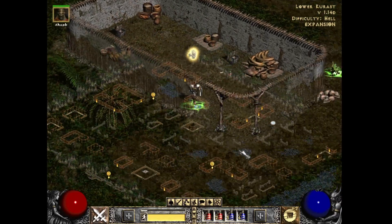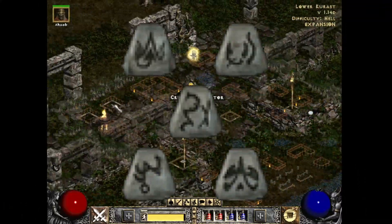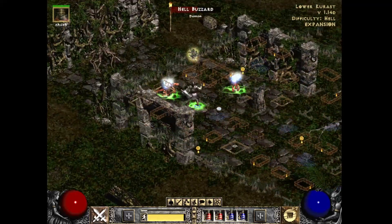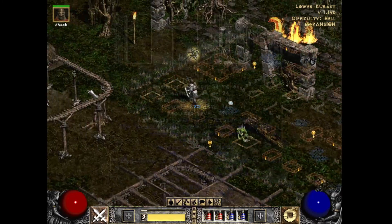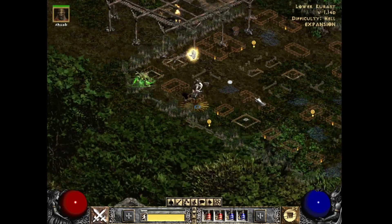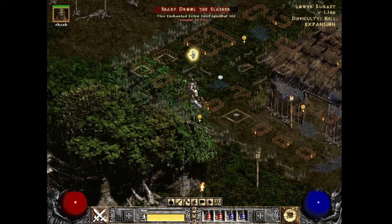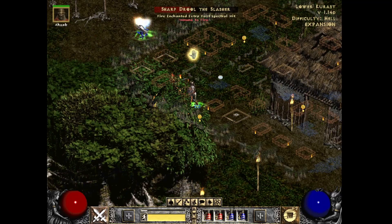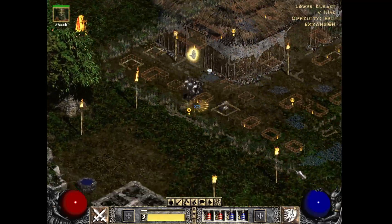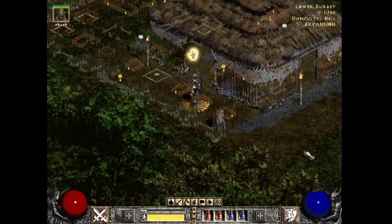It is hard to believe the Grief runeword only requires Eth Tir Lo Mal Ral. For a pretty low investment, you get the hardest hitting weapon for both melee and smite paladins. Grief is unique because it provides 340 to 400 raw damage, which is particularly powerful for smiters because the damage is applied to the shield — equivalent to having over level 90 Holy Shield. Sadly, the damage is bugged and does not show on the character screen, which I hope they fix for D2 Resurrected. The deadly strike is great for barbarians and others, but does not work with smite.